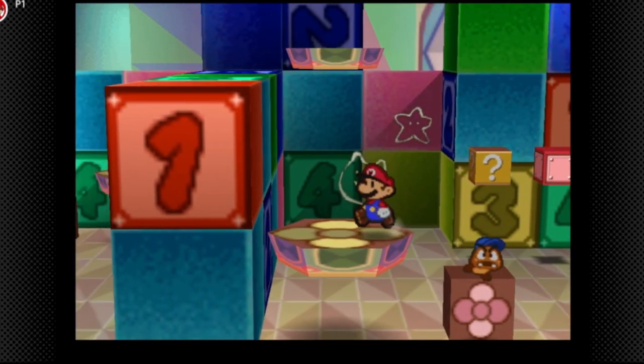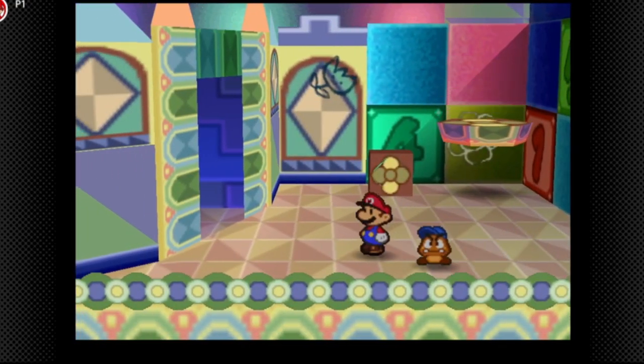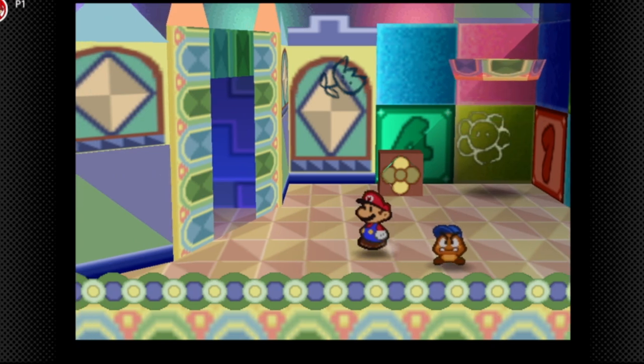There's gonna be a super block up there but we don't have a party member to upgrade so keep that in mind. This might not be the most popular choice but I like to use Goombario in this upcoming boss.